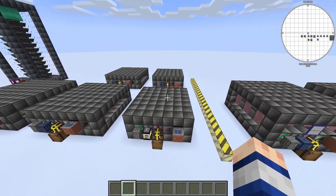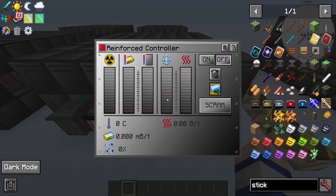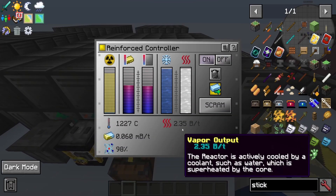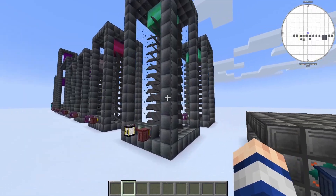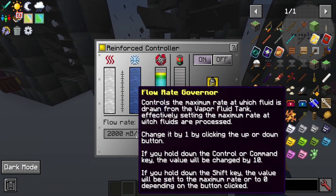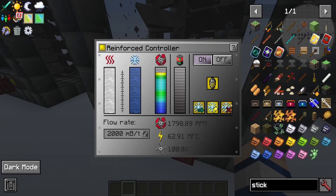I'm not sure what made it so that my 7x7 was not providing enough steam earlier, but I have now confirmed that you truly only need a 7x7. As you can see, this is producing 2.35 buckets per tick, and the maximum intake of one of these turbines is only 2,000 mbuckets per tick, which translates to 2 buckets per tick. So 7x7 is actually a tiny bit more than enough to fully keep up an optimized turbine.